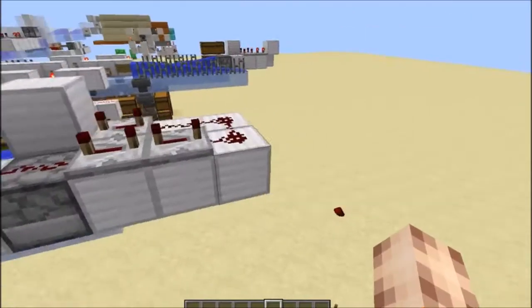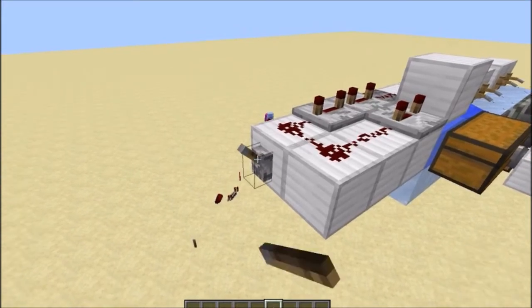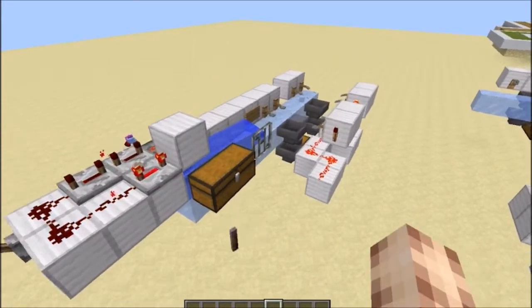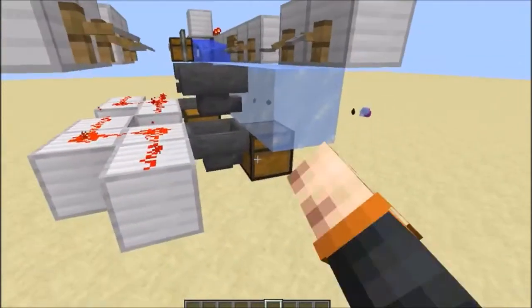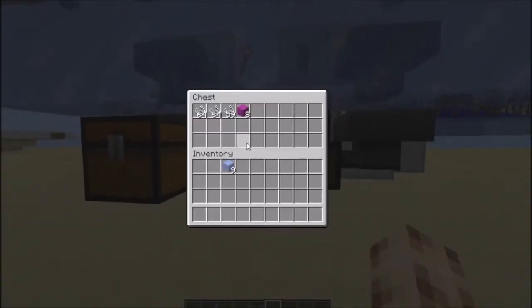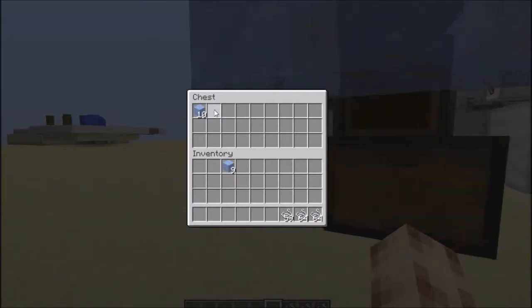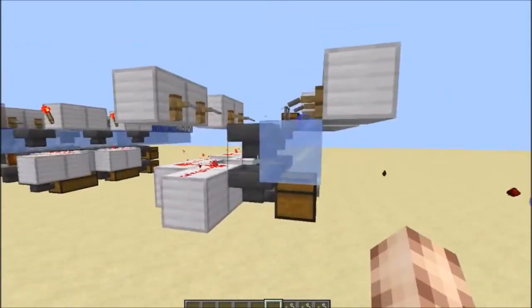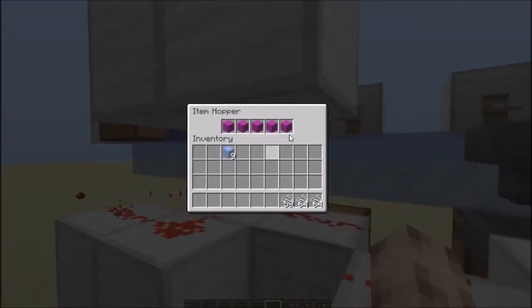We can put our items in here. We can have a clock that switches on. This clock will have to be running around your world, but you only need one of these for all your item sorters. As you can see, all the ice is picked up and goes into this chest here, and all of the magenta stuff comes into this chest here. It works pretty well — we end up with only that many items in this hopper and that many in this hopper.